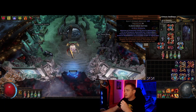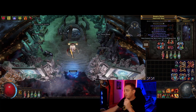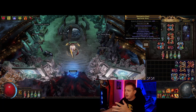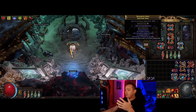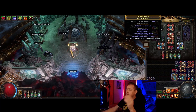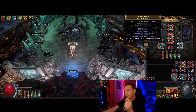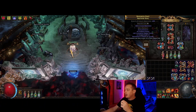In the amulet slot: Crystallized Omniscience. For rings, it's very straightforward — you want attributes, chaos resistance where you can get it, and life. These are easy to craft: get a fractured base for a couple of divines, hit it with essences until you have tri-stats, lock the suffixes, and hit it with a veiled chaos orb. Block mana, then unveil life — about a 95% chance.